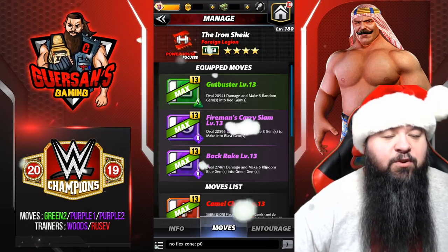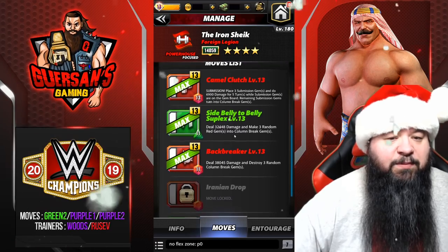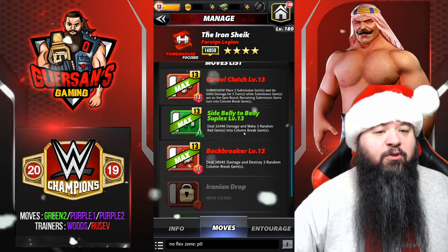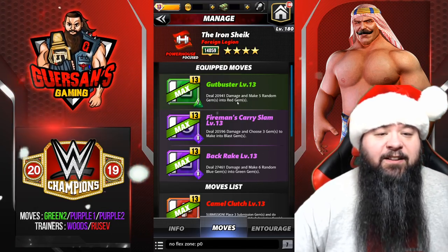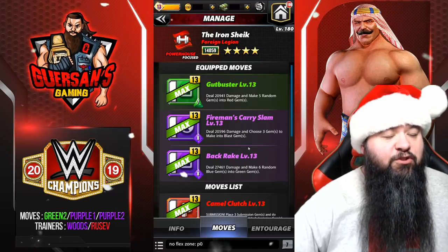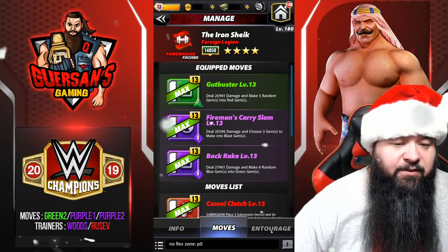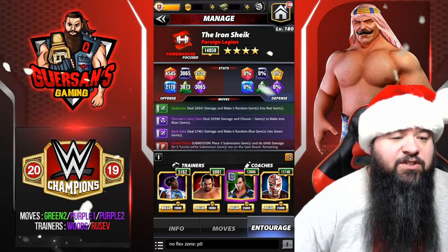The reason we went with the Gut Buster green move instead of the Side Belly to Belly Suplex — which makes column break gems — is that technically column break gems would be better on the board, but you have no use for the red gems except that those red gems mean all those blast gems are going to do more damage, because red is the highest damage color you're going to get. That's why we're going with the Gut Buster.